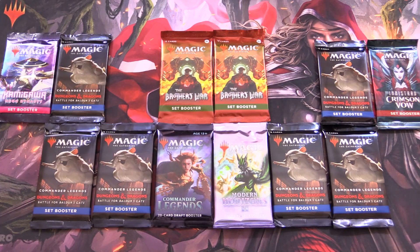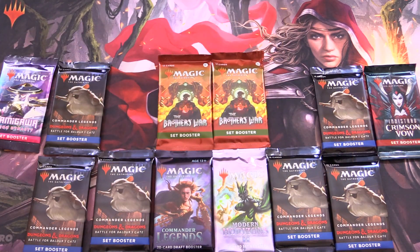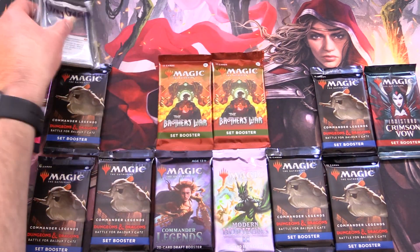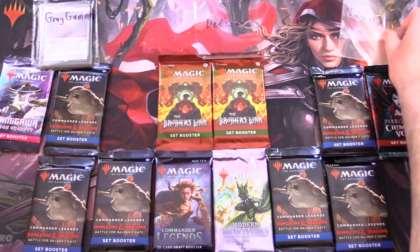Today on MTG Unpacked, we're going dragon hunting with the Patrons. So let's introduce them today. We have Grey Gamma, Deathcon, and Nicholas Van Dyke.